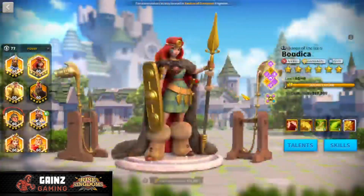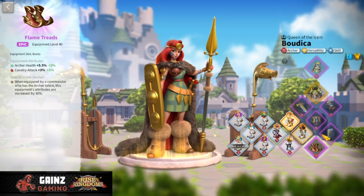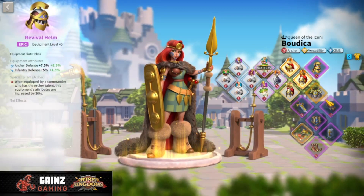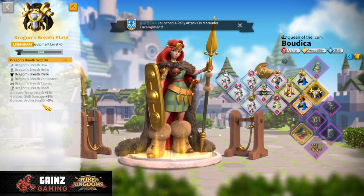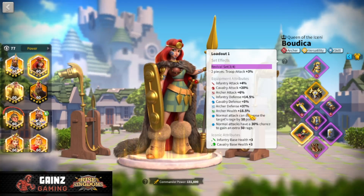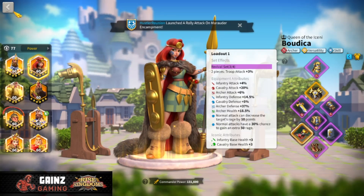For archer equipment, it is more defense-oriented, but you still have opportunities to get health. The Flame Tread Boots give 7.5% health and the Dragon's Breath Plate gives 11% health and attack — whereas most other archer equipment gives defense or attack only. With the full six-piece set bonus you get additional archer health. The total comes to 37% archer defense and 18.5% archer health, which is a much more balanced set.